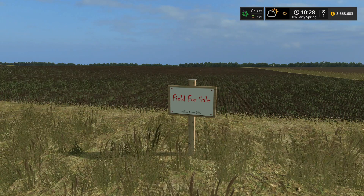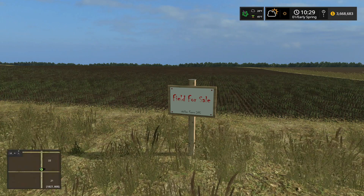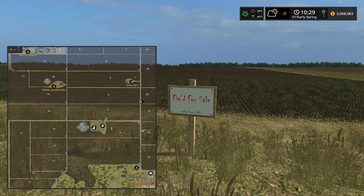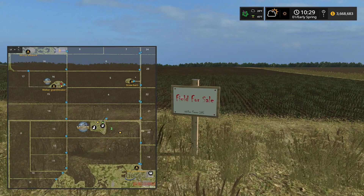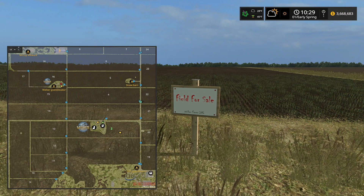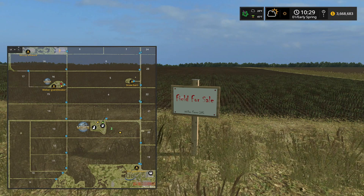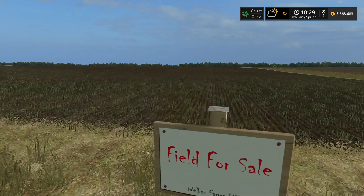Greetings, y'all! It's Matt from the Green Arcade, back playing some more Farming Simulator 17. We're back here on Welker Farms and we are at field 22. Here's the story: I did the missions we could do on fields 24, 7, and 8, and I did one mission on field 22.